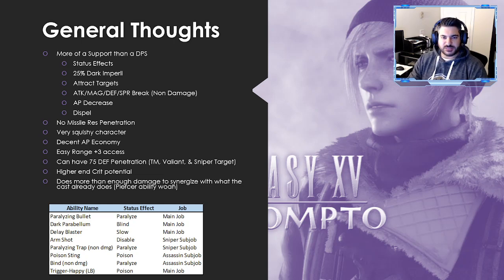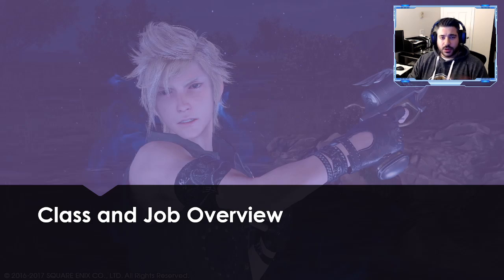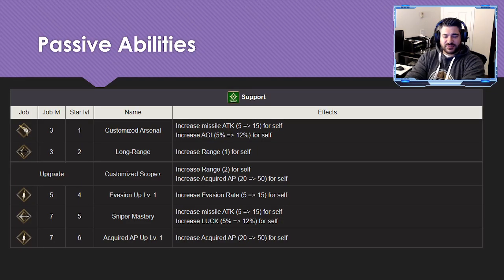The Piercer ability in particular is absolutely nutty — I didn't even realize how good it was at first glance. Between Dwayne and Black Rose Lena, the dark cast does so much damage already, so you don't need Prompto to be a massive damage dealer. All he needs to do is a bare minimum contribution — some extra chip damage or finishing off a low-health target — and he does that job perfectly.